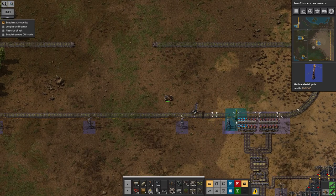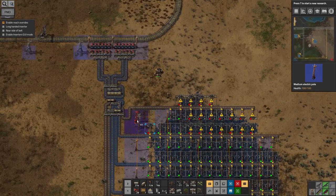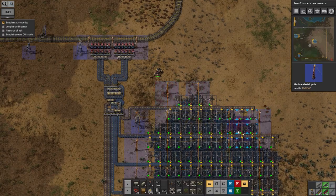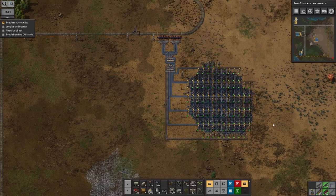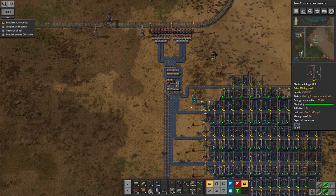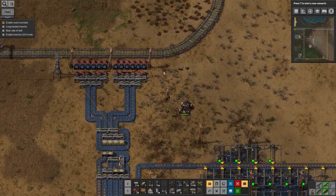Finishing up the wiring down here - one nice neat grid. All happily mining away there. The ones at the front are backed up and the ones at the back are running happily, so that's as expected.